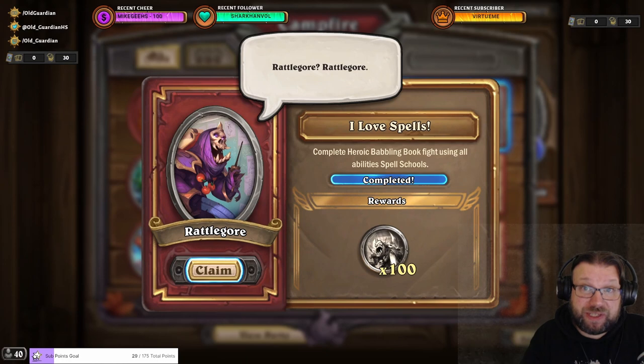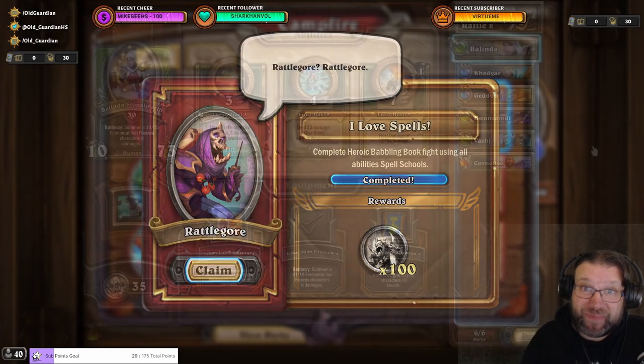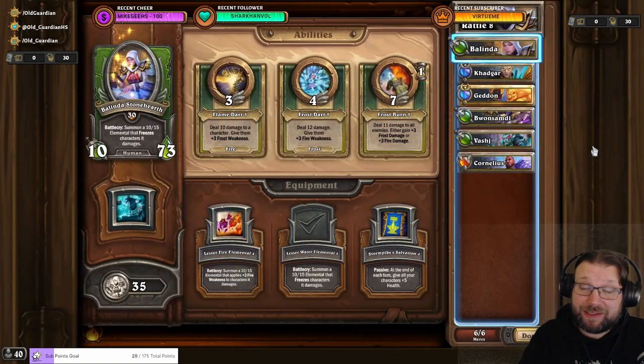There are 7 spell schools in this game and you have to cast one ability of each in order to complete this task. I have an excellent comp for you for this one. This is a comp that eliminates almost all randomness from the fight so that you can just succeed.